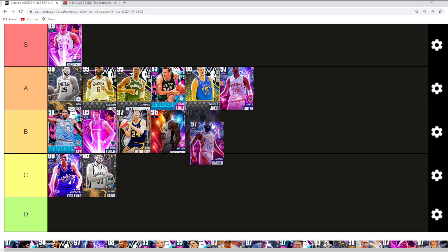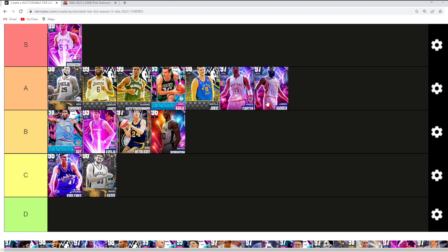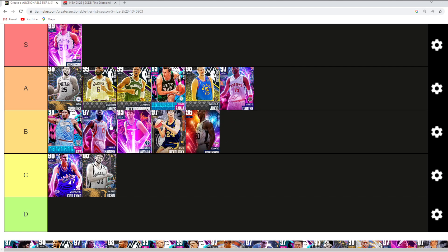James Harden — I know it might seem a little bit crazy, but I'm going to throw him in B tier. He's still an amazing point guard. You can use him at a very high level if you know how to use his dribble sigs and are really good with his jump shot. I'd say he's high B tier — maybe A tier. Him and Denny really depend on play style and preference and how you want to run your offense. Let me know — would you take Denny or Harden at the point guard position?